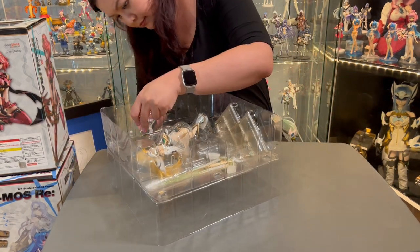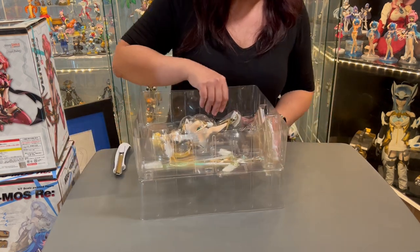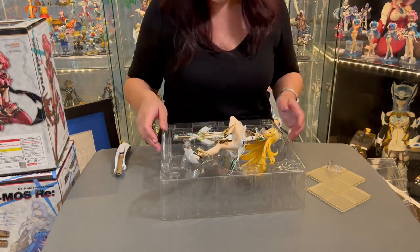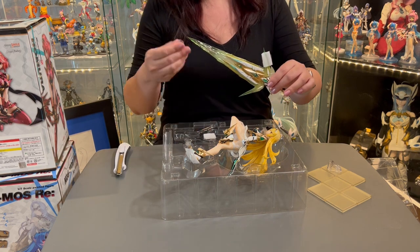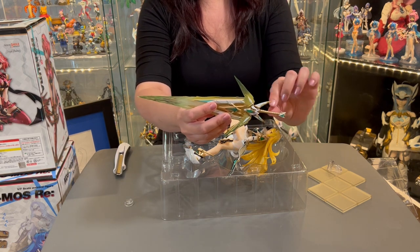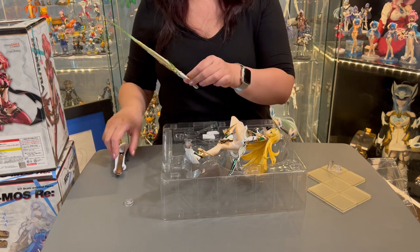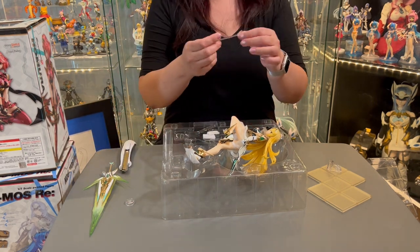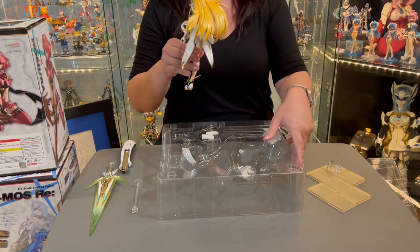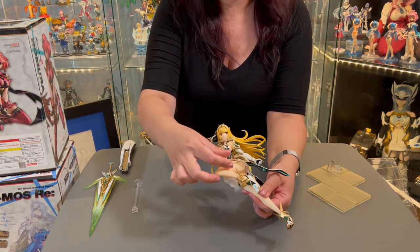Let me continue opening the figure — be careful with the base because it can fall right out as you take up the blister packaging. Here is the Aegis sword for Mythra. It has some very pointy parts extending from the main blade, so be careful — they're very pointy and a bit fragile. The hilt already comes pre-attached and you can see this wonderful gradient paint job on the sword. Next we have a clear support stand with just a rod and a little base. The figure comes pre-assembled, but there are foam collar pieces underneath her neck and underneath her skirt that you need to remove.